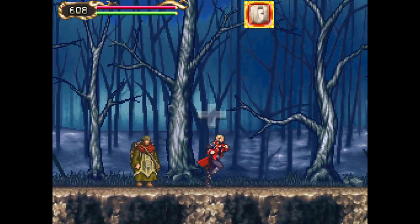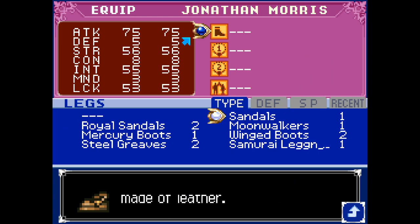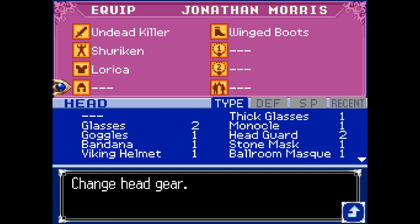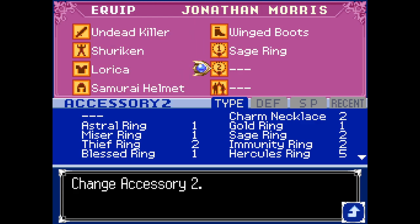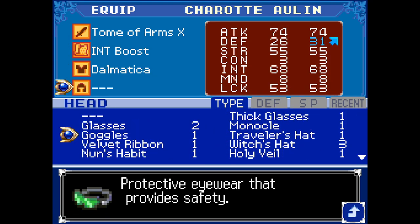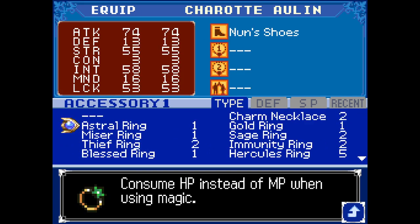In my first Portrait of Ruin video I kind of briefly outlined this, but I'll go over it again. There are many different ways to play Portrait of Ruin. This is because there are four difficulty levels and there's a new game plus. And with those two factors, you can do hard mode on a fresh file, you can do hard mode new game plus, you can do normal new game plus, you can do hard mode max level one new game plus — there's like a million different ways to do it.